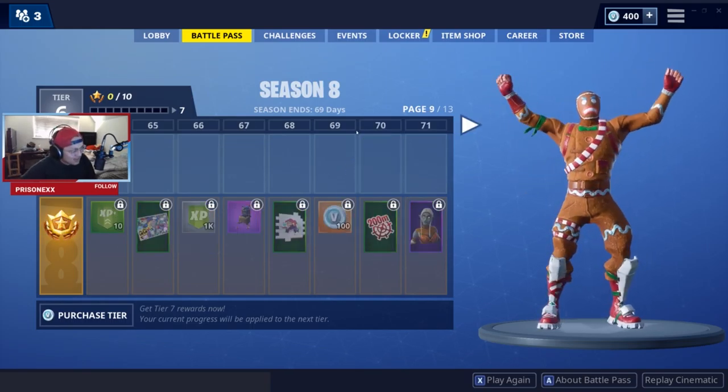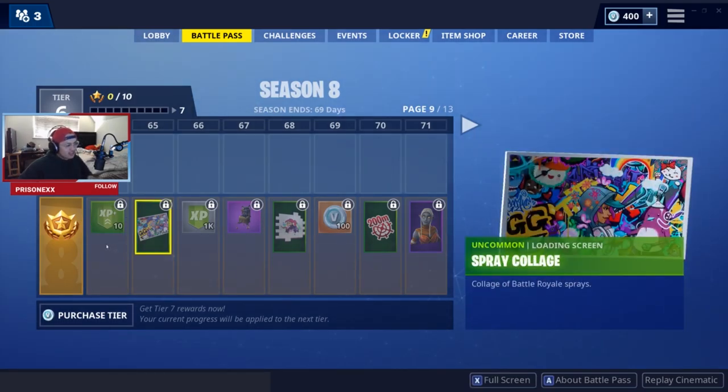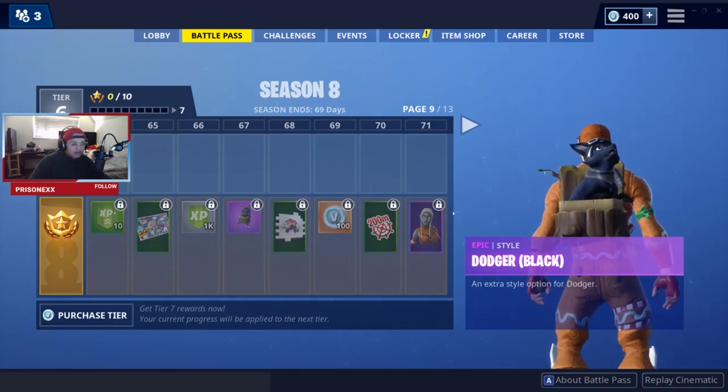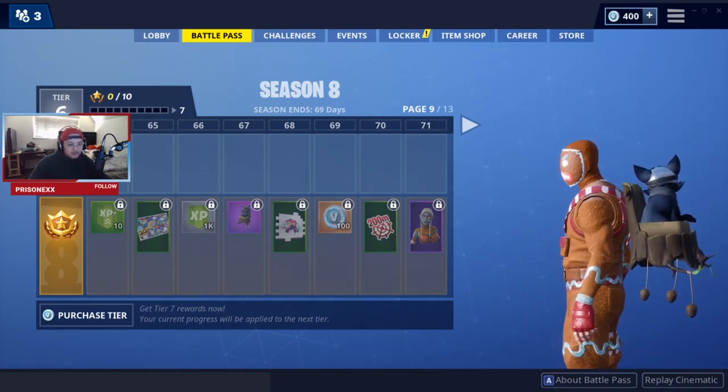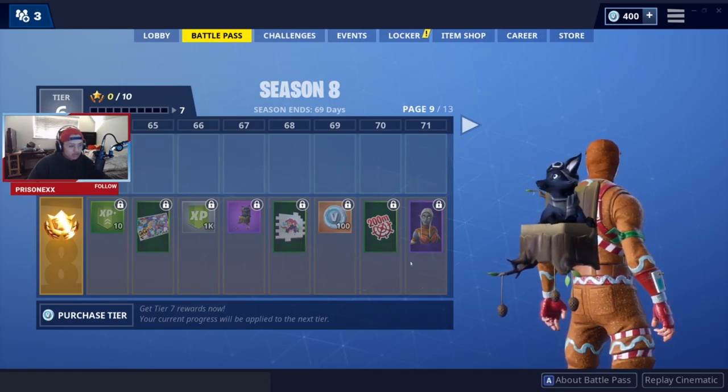What the heck is that emote? I feel like I've seen these somewhere else. Spray Collage. Dodger in camo — ooh, black fox! So cool. I like the backpack — it's like a little wooden pack with acorns on the bottom.